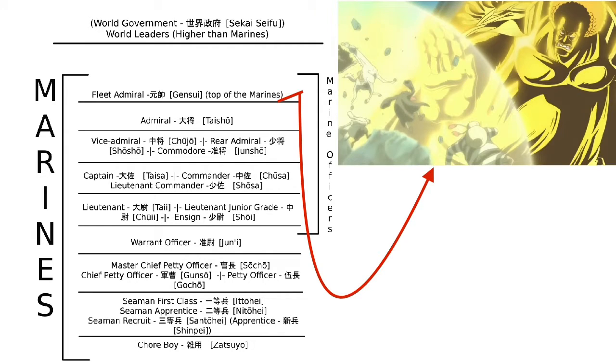The next rank is Fleet Admiral. The Fleet Admiral is the one who calls the shots — deciding what the Navy is going to do, where their base is located, and who goes where. The Fleet Admiral also handles communication between the Marines and the Gorosei, or the Five Elder Stars. The Fleet Admiral is widely considered the most powerful and respected Marine in the Navy, though it is debatable.